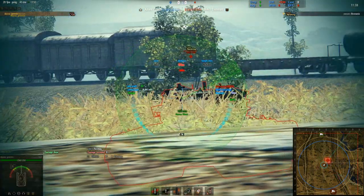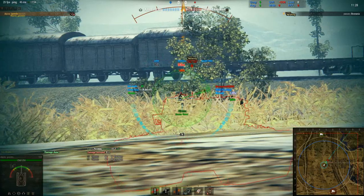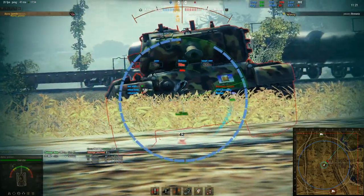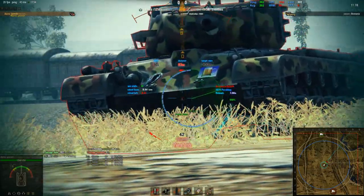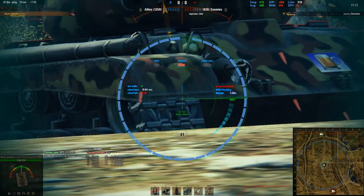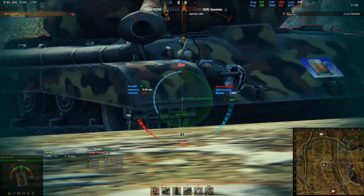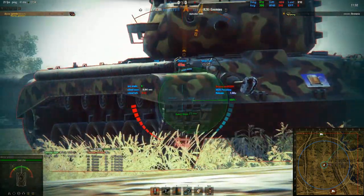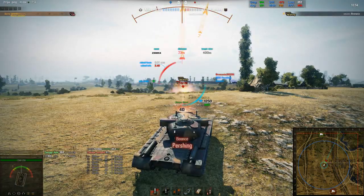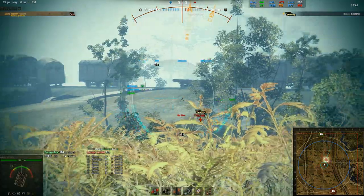This would be a very difficult engagement for the tank on the receiving end. If he wants to really get at me, he's going to have to expose himself much more, which means I can penetrate him with impunity. In a real battle situation, he'd already be dead because my team probably would have lit him up by now. He's tracked, and there really isn't much he can do to me. My weak points aren't showing, and I have the toughest part of my tank exposed.